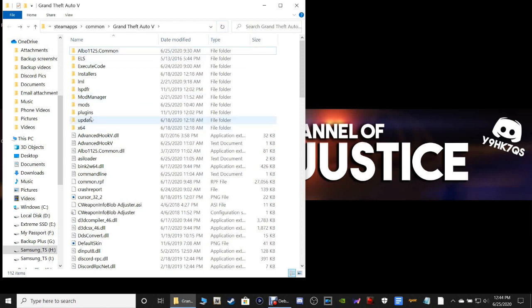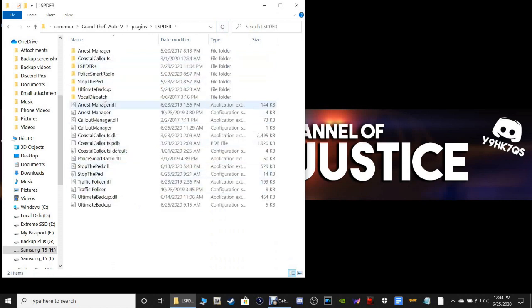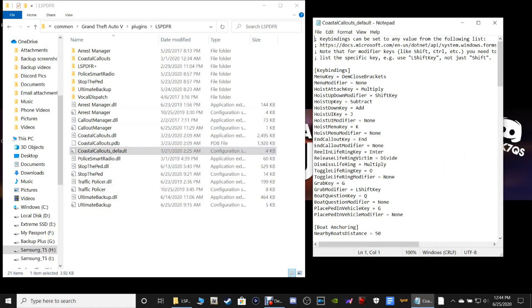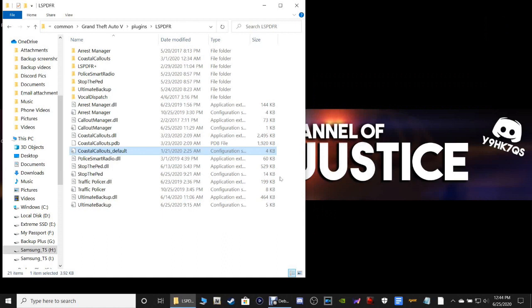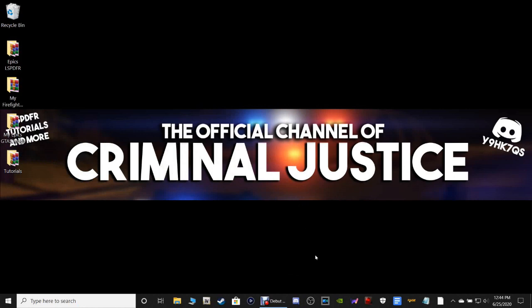Let's go ahead and refresh our directory. I don't think we need to go over anything in the INI file or the folder for Coastal Callouts. Right here, here's an INI file. I wouldn't recommend changing anything here. I will leave everything just the way it is. You can change it if you want once you get the hang of it, but I would just leave it the way it is. Close out of our directory. I will see you inside of LSPFR.